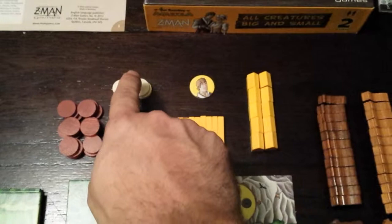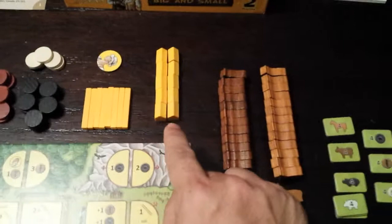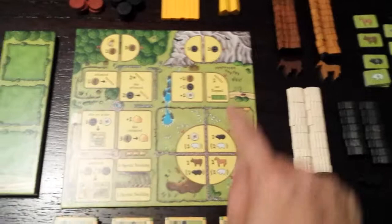Obviously the instructions and score sheet. And then here we have different resources: wood, stone, and reed. These are fences. This is a little first player marker — this side's Jason, this side's Andrea. These are feeding troughs. Here's cows, horses, pigs, sheep. And these signify just extra tokens, so if you run out of anything, this is for sheep, etc.